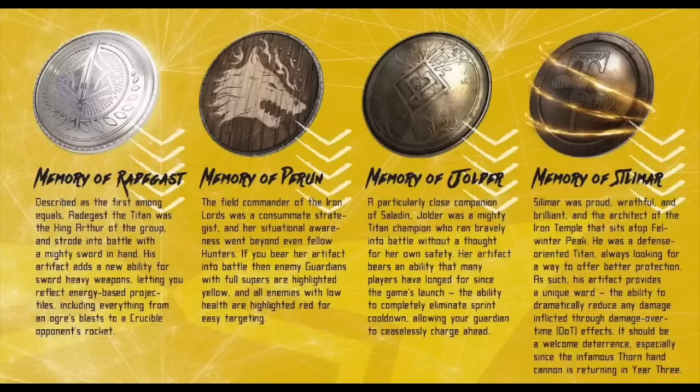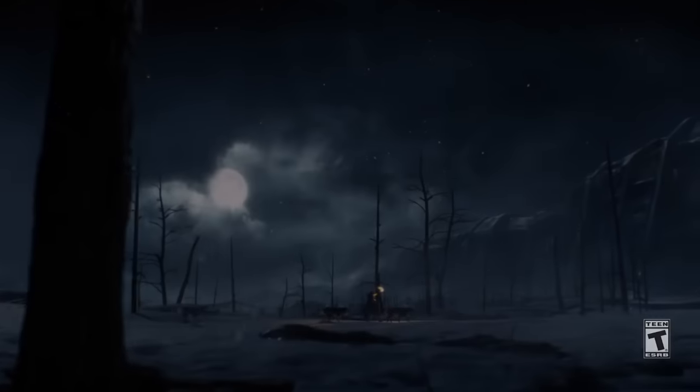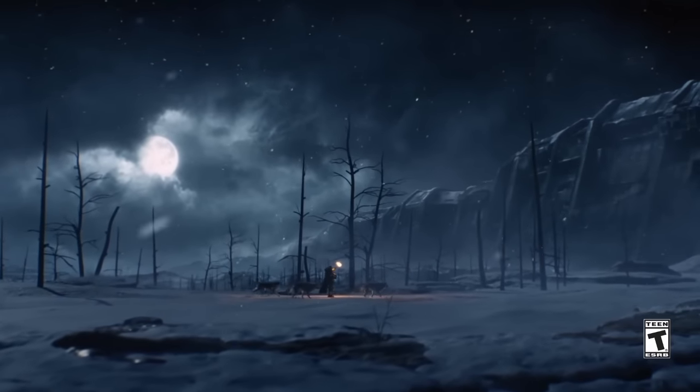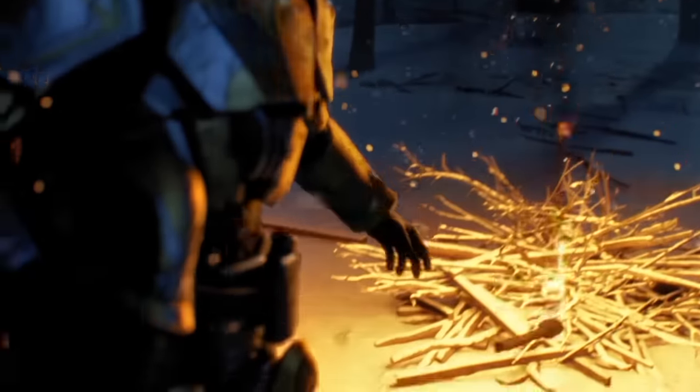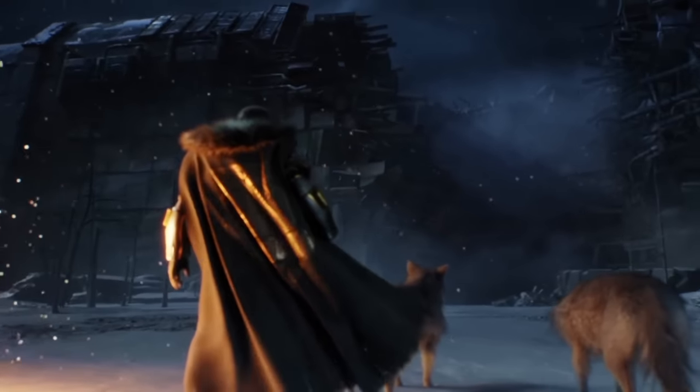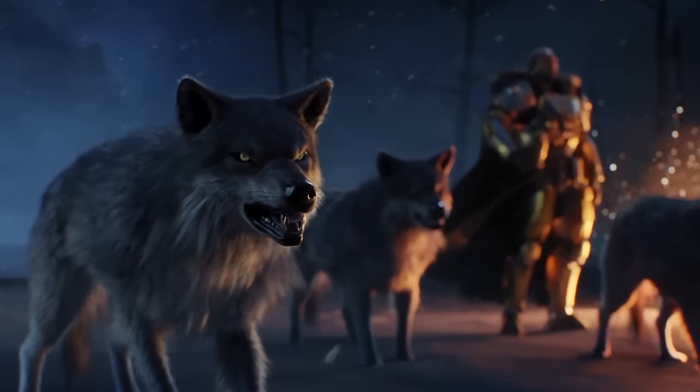Here are some screenshots of the artifacts. Starting with the first one: Memory of Radagast. This one adds a new ability for sword heavy weapons, letting you reflect energy-based projectiles — including everything from an Ogre's Eye Blast to a Crucible opponent's rocket. That's going to change things up a lot in Crucible. I wonder if people will start using swords to reflect rockets back at opponents instead of using a rocket themselves, especially in Trials of Osiris. It'll also be interesting to see what you can reflect in PvE.